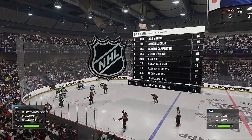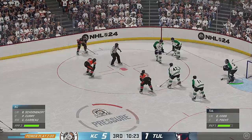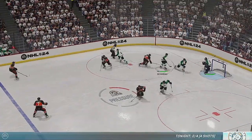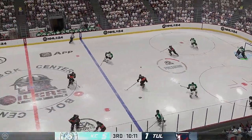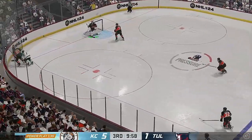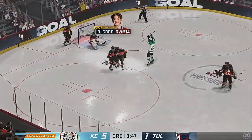Back to the faceoff circle — they'll send the man advantage unit out again. Power plays are a funny thing — sometimes they can take away momentum. They have to find a way to generate some now. They haven't all game. They have to find a way to get a good entry — the setup is the most important part. The Mavericks have it from their own end — score!